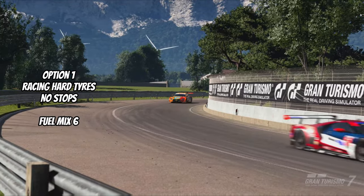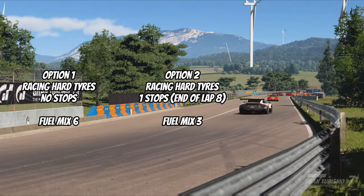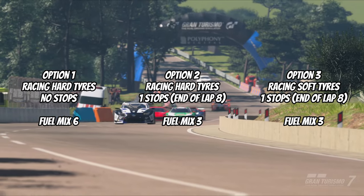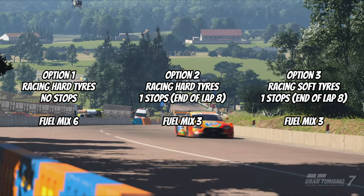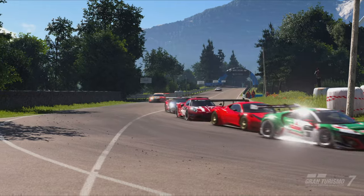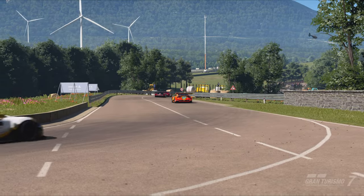We've got three builds. The first one is a no-stop race on the racing hard tyres. The second one is a one-stop race on the racing hard tyres. And the third one, for those of you that like to just go full pelt all the way through, is on the soft tyres with a one-stop strategy. The last one is quicker, but the other two are a little bit more stable. So whatever you choose, three builds here.